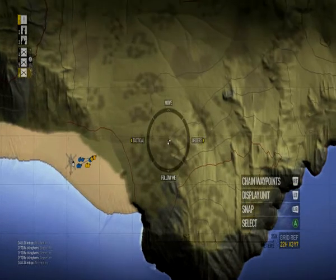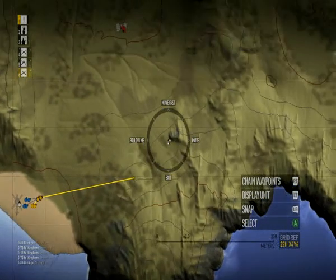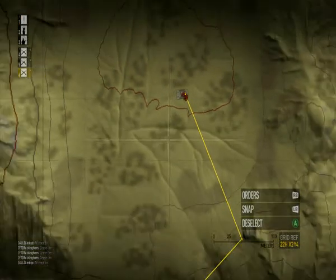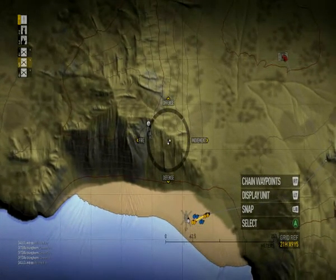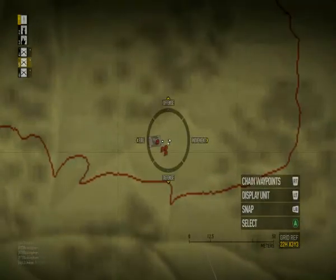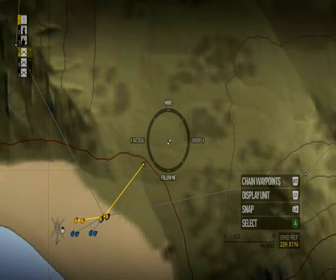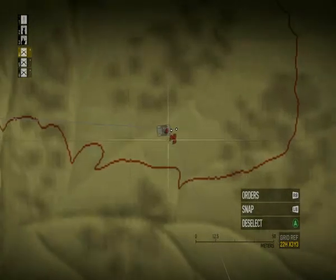I'm going to have them flank using my own flank command. Have them move fast here, then here, then assault. I'm going to have these guys come up here and then assault. Now these guys I'm going to have move because I don't want to get them there too fast — probably a little more actually. Then they'll run, then suppress.